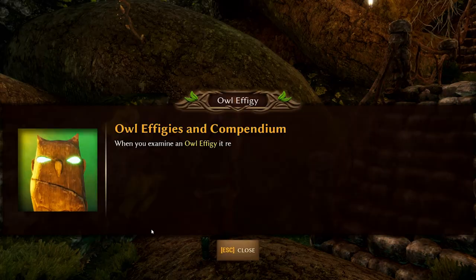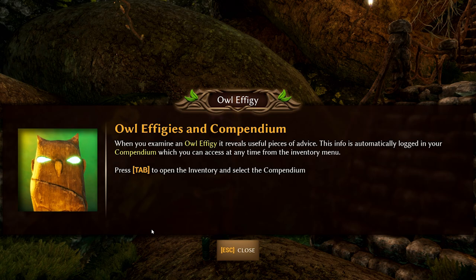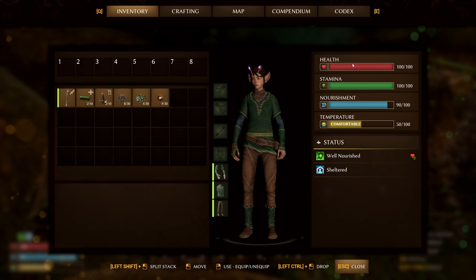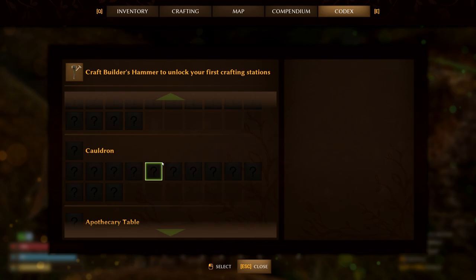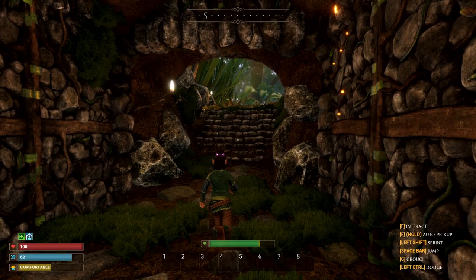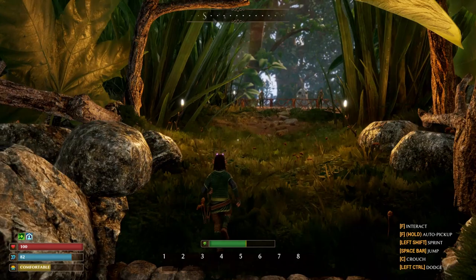As you gather wood, fiber, and resin, you will begin to unlock crafting recipes. Some of these you can craft anytime, but most will require crafting stations. Hitting Tab will access your character inventory, and from here you can click on the codex tab to view all recipes you have learned. It is a very convenient way of keeping track of what resources you need to gather, and it even shows you what station or NPC you need to craft.